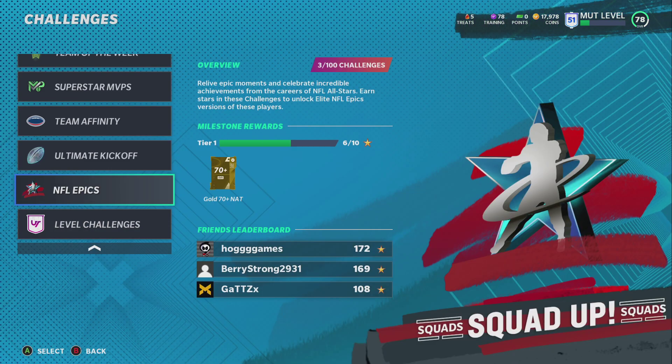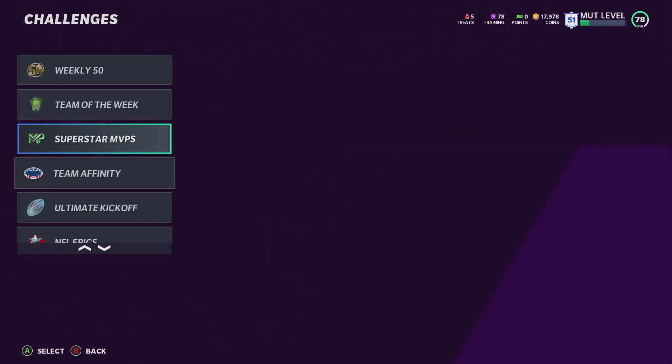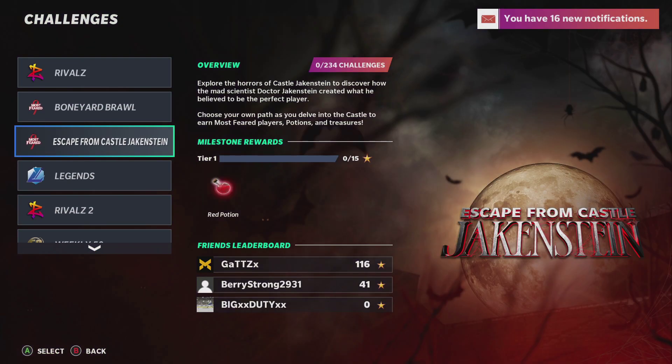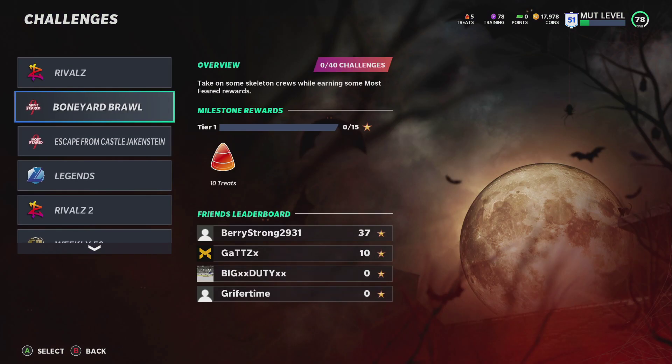The next one I'm going to talk about is Journey. Journey is another mode kind of like Gauntlet, except it's a little bit more in-depth. It's also four different journeys we usually get every single year. Journey gives you a ton of packs, a ton of coins, and there is always a boss card at the end of Journey — the highest overall at the time. So, for example, it would probably be a 92 overall Journey card, which would be really awesome. It's not tradeable, but you get a free 92 overall Journey card, plus solo challenges, coins, and packs.